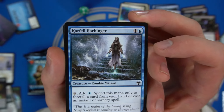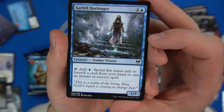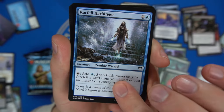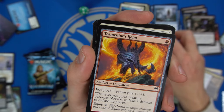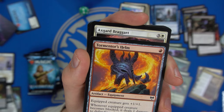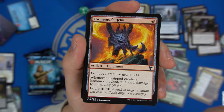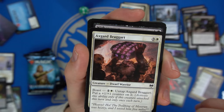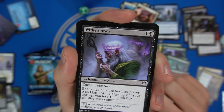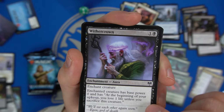We have the Careful Harbinger — a Zombie Wizard that adds mana to your pool to spend on foretell or casting instants or sorceries, a two-mana spell, not bad. Tormentor — whenever a creature becomes blocked it deals one damage to the defending player, great on evasive Berserkers you're boasting. Another Axgard Braggart. Wither Crown — enchant creature, that creature has base power zero, and at your upkeep you lose one life unless you sacrifice it.